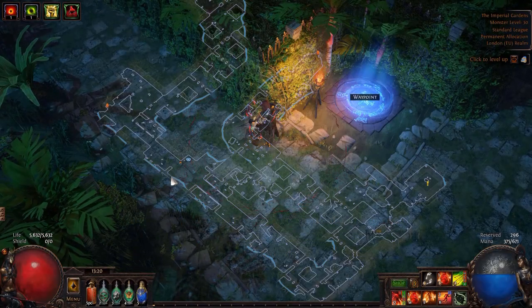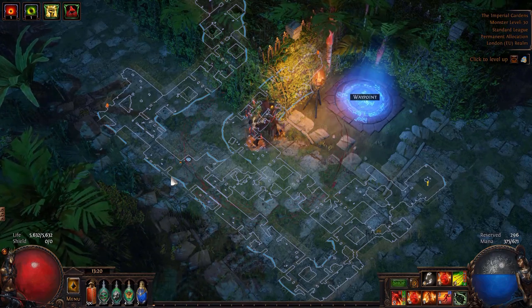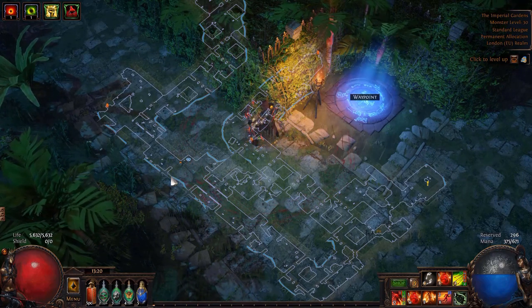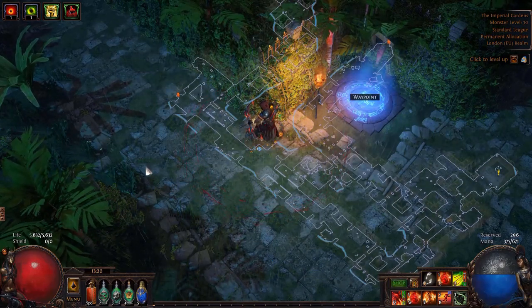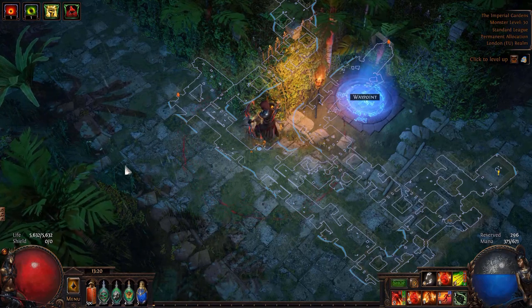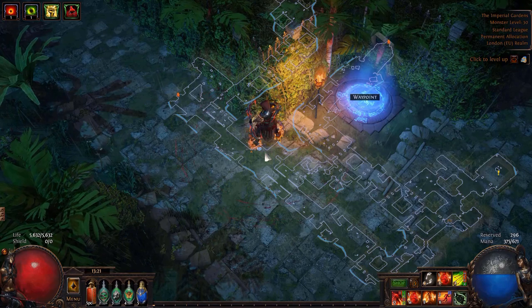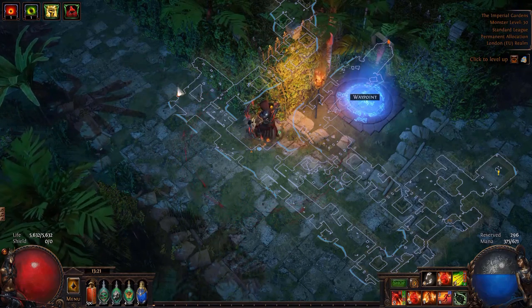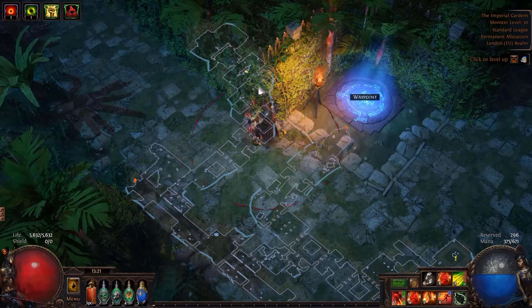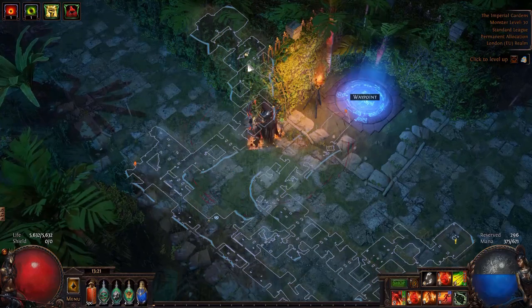In Act 3, the Imperial Gardens — this is not a completely set layout, but things spawn in sort of the same area. First things first, you want to get to the middle where you find the waypoint. You'll spawn in around here and probably go that way, then come up and find the waypoint. Then to the left of the waypoint — up and left — you're always going to find the Library. In the top leftmost corner, you're going to find the Trial of Ascendancy, which is very important to do.